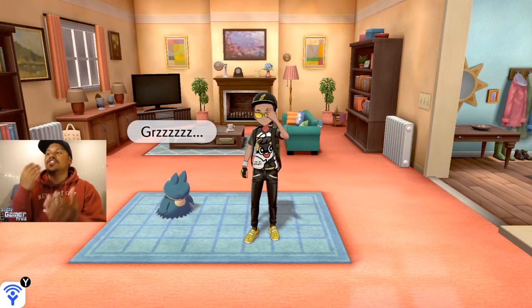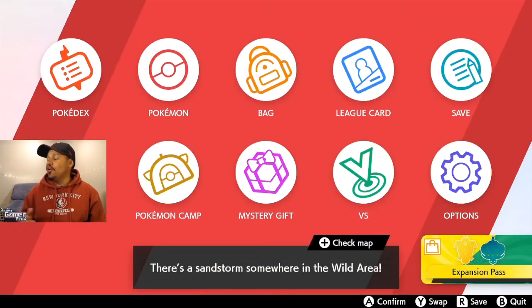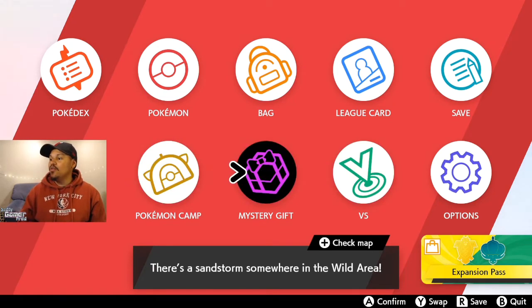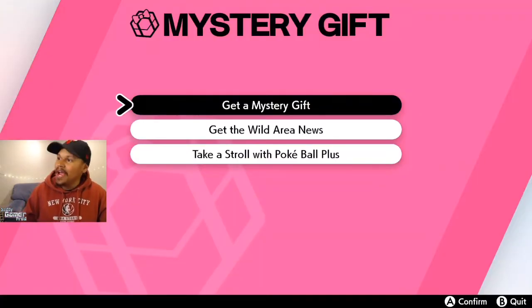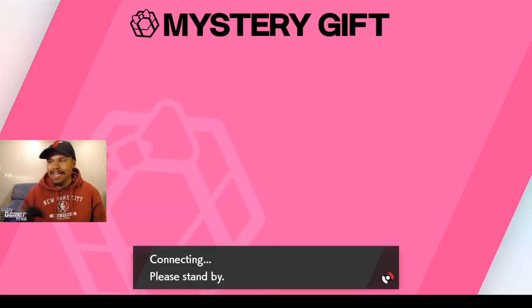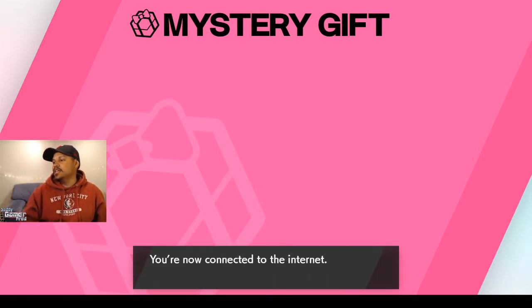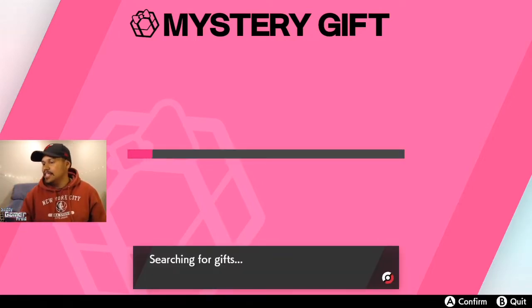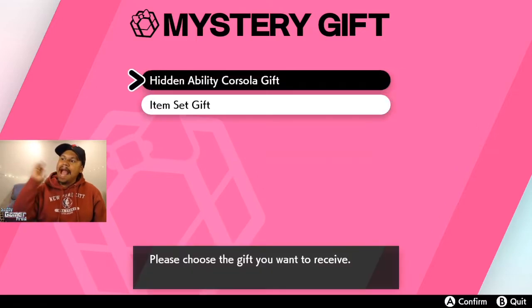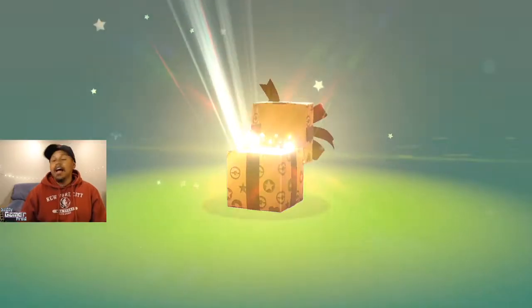In order to get these gifts today, which are live, all you need to do is boot up your game, make sure you are online, and head over to Mystery Gift. Once you're at Mystery Gift, go to Get Mystery Gift, then Get via Internet — that's all you need to do. You can grab your two mystery gifts, searching for the gifts, and then you get the hidden ability Corsola and items. You just redeem it, that's pretty much it.